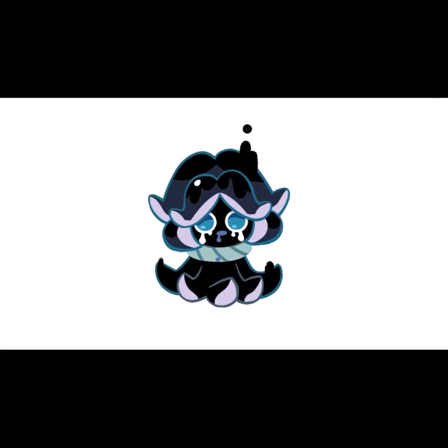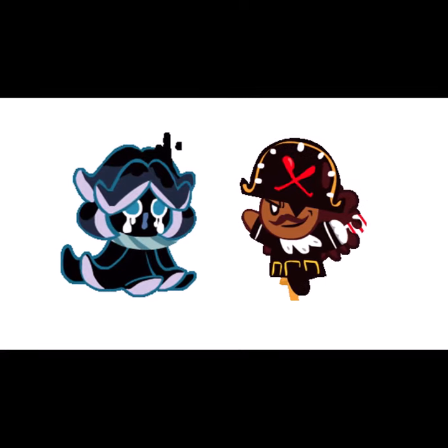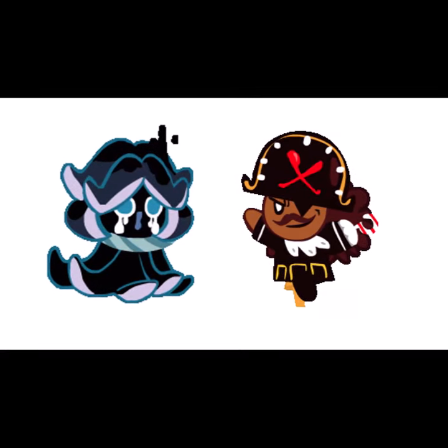Squid Ink Cookie can't remember anything about their past and spends all their time oozing blackish, inky tears. Despite having tension with Pirate Cookie, the two are a reliable combo to have during friendly runs.